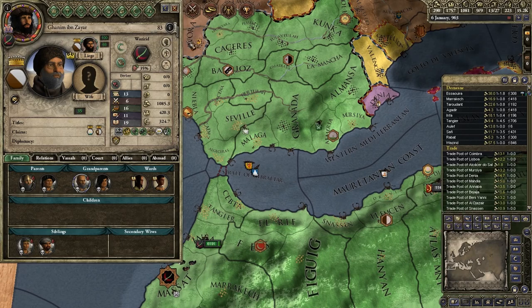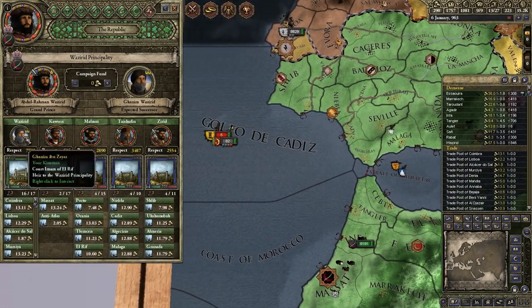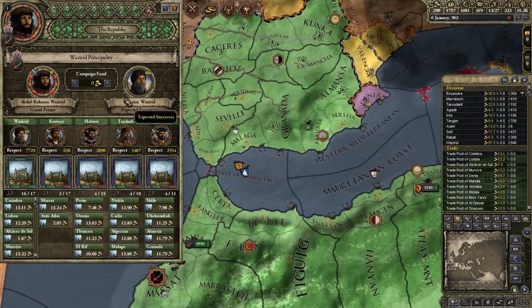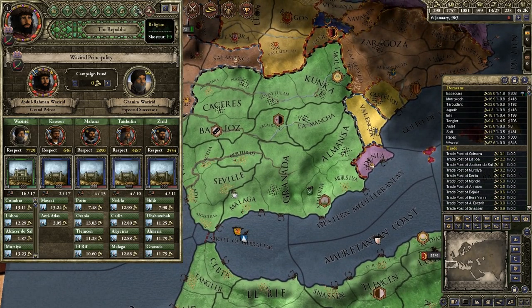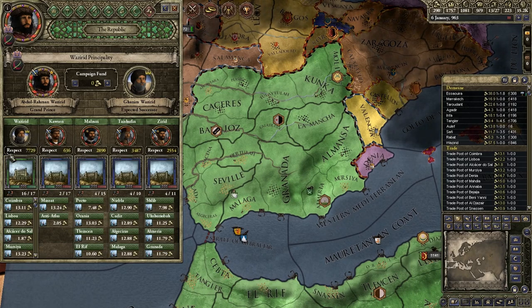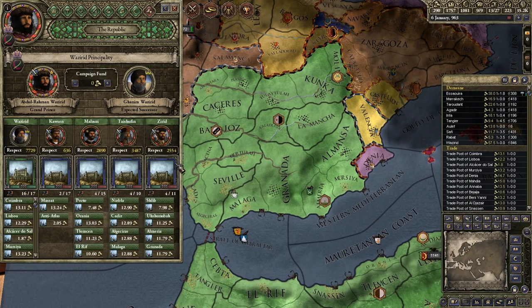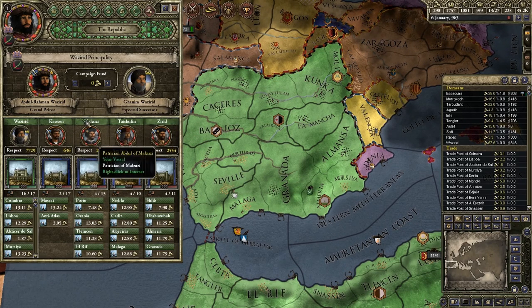This guy's gonna die eventually - he's 83. And when he does, he's stuck on this screen. I'm hoping the beta will fix that. It doesn't do anything to the succession; he's just stuck there. I do have to spend a lot of money on the succession, but the point is that the interface is wacky, and it's hard to judge when things are going correctly.